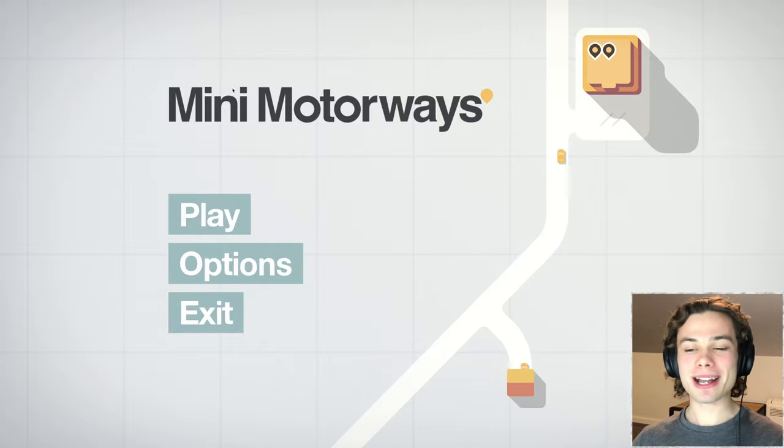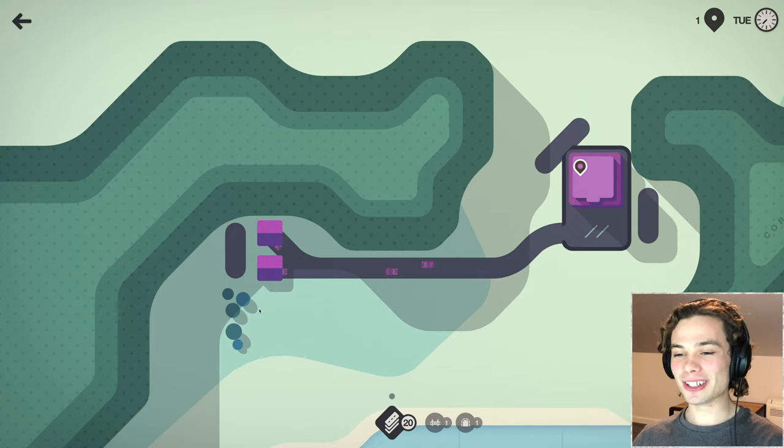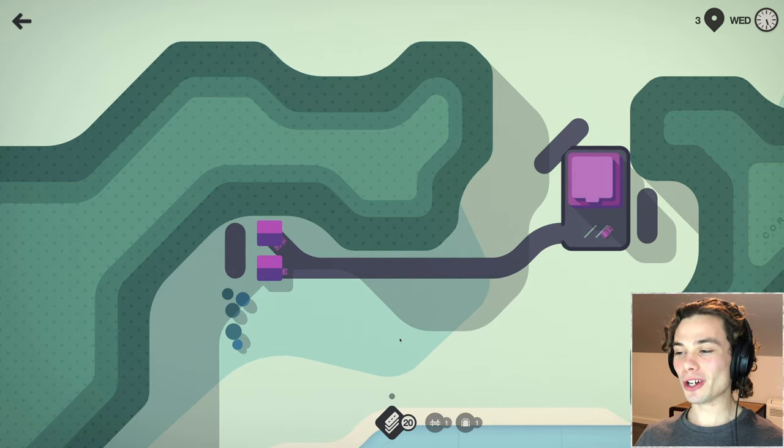Hello everyone, how are you going and welcome back to Mini Motorways. This time I'm just going to be trying to better my score on Rio. Here we go, we've got the absolute classic spawn of Rio. I've done this map once before, I went alright but I definitely got screwed over in the end. It was suddenly a little bit of a cluster. Hopefully I can put everything I've learned from the rest of the world straight to test right here.